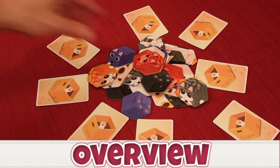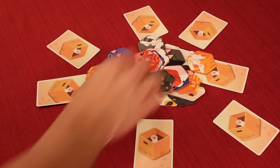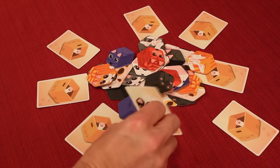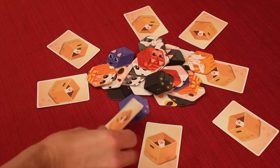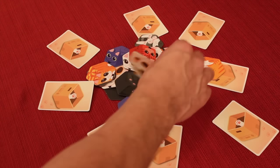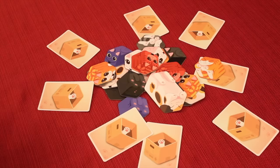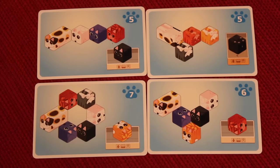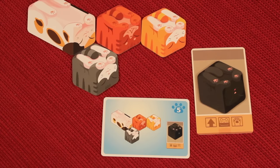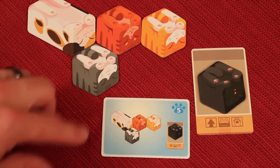In Kitty Paw, you're going to be simultaneously grabbing different cats one at a time out of here, trying to grab them and create a specific sculpture of cats. Sometimes you'll be getting them out of boxes and looking for the right one. Other times you'll be trying to figure out just the right one — which side they go on, what orientation, which way they go — all at the same time while different hands are going in at a crazy pace. You'll be quickly trying to figure out which goal you want to go for.